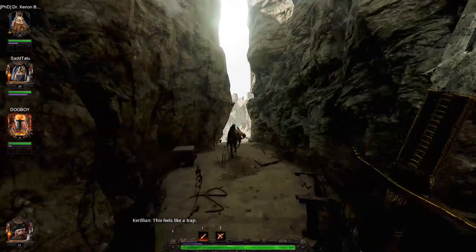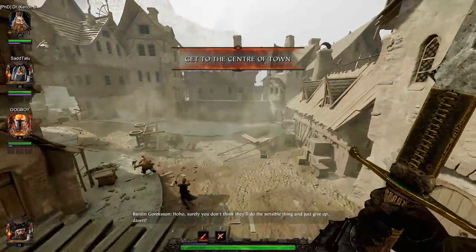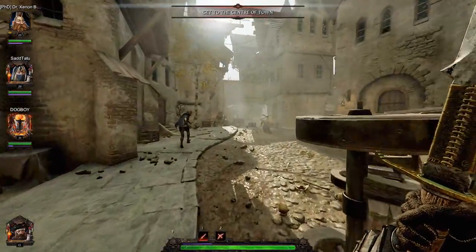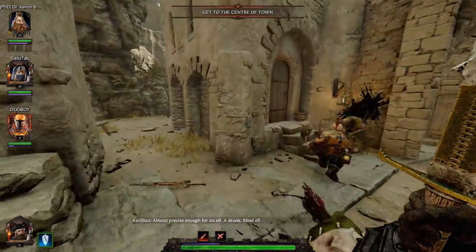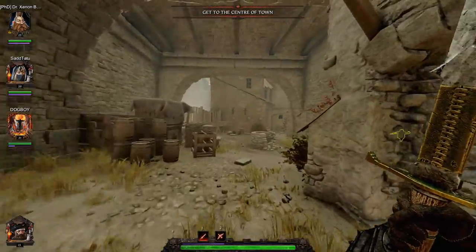This feels like a trap — I mean, it probably is a trap. The game comes equipped with all the dialogue you'd expect from a game like Left 4 Dead; the characters banter with each other and you learn their backstories through conversation. We've got chaos warriors running around over here — we've got to look around for loot, there might be something good in this area.